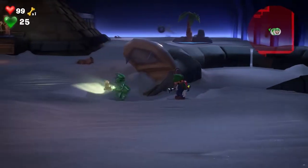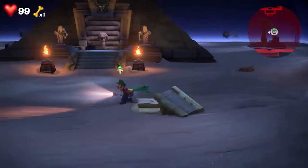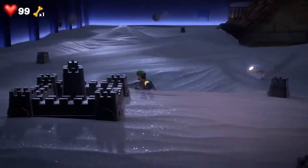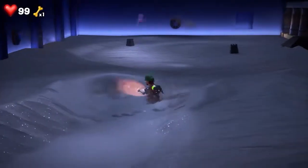Let's grab the gem. We're going to use Goo Luigi just to speed up this process so we can take control of regular Luigi and keep walking. The next gem is on the left corner in that big pile of sand. I'm going to vacuum all the way up there, and once we vacuum it up, there comes the gem.